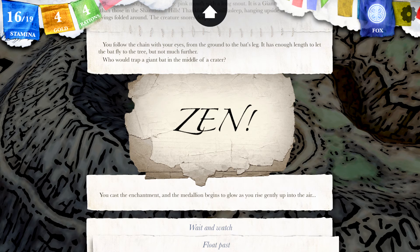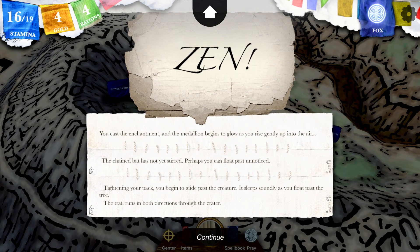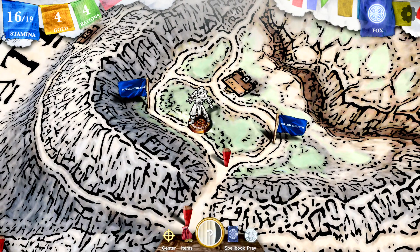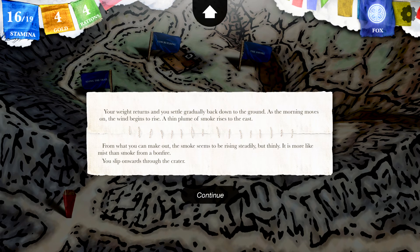You cast the enchantment and the medallion begins to glow as you rise gently up into the air. The giant bat has not yet stirred — perhaps you can float past unnoticed. Tucking in your pack, you begin to glide past the creature sleeping soundly as you float past the tree. The trail runs in both directions through the crater. You return and settle gently back down to the ground as the morning moves on. The wind begins to rise, and a thin plume of smoke rises to the east.